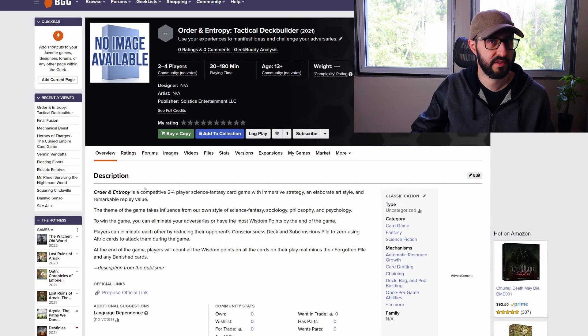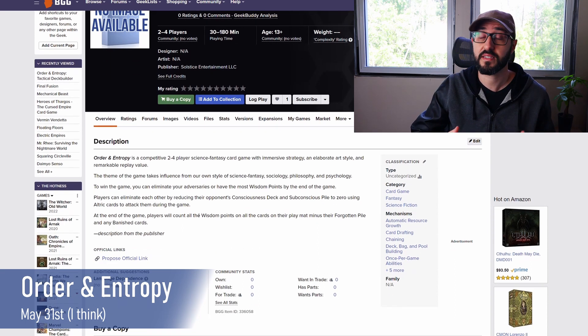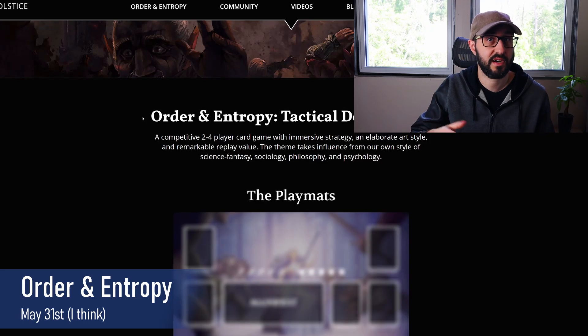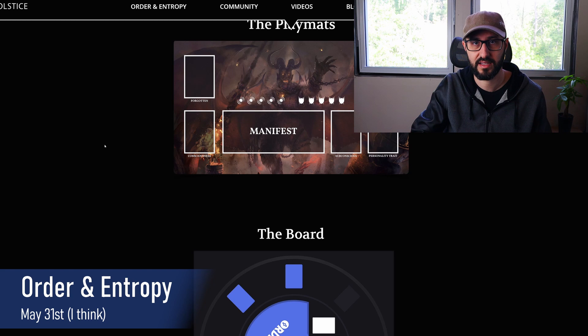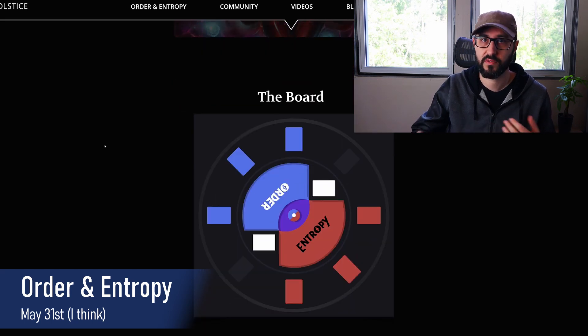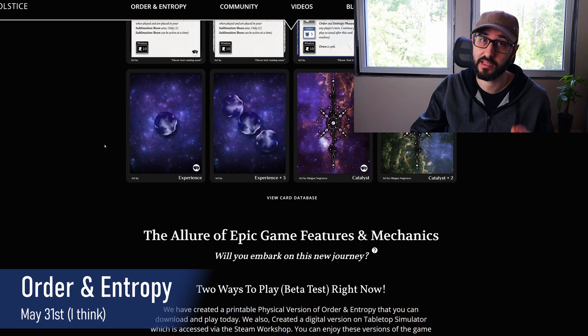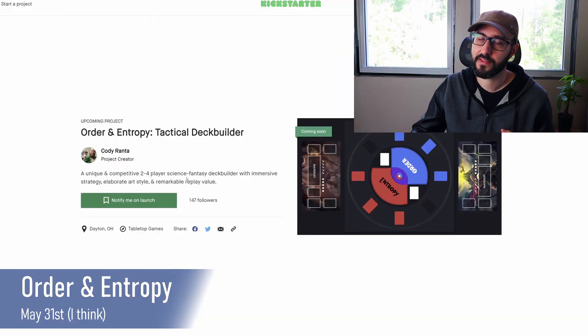Next, launching on the 31st, is Order in Entropy, which plays 2-4 players and takes about 30-180 minutes. This is a science fantasy tactical deck builder where players compete to gain the most wisdom. Players start with a trait card granting a permanent effect, and more traits can be gained throughout. Each turn you draw cards from your consciousness deck and discard them into your subconscious deck. When your consciousness deck runs out, you reshuffle your subconscious pile to recreate it. These combined decks also act as your health, and you can eliminate players by reducing them to zero with attack cards. Players can win by eliminating all opponents or by having the most wisdom when someone learns the end game card, triggering the game's end.